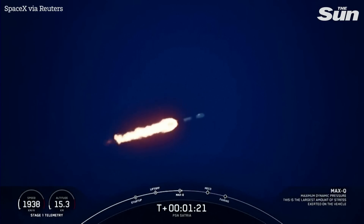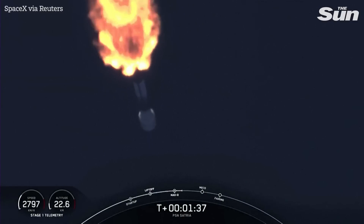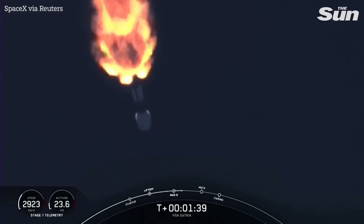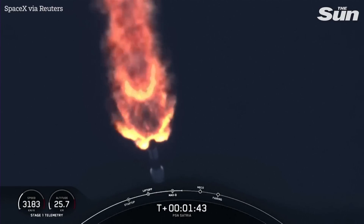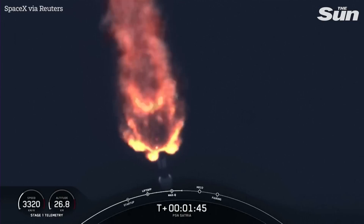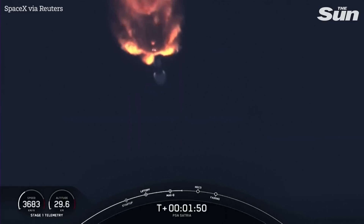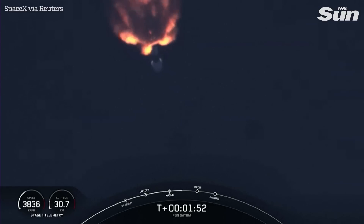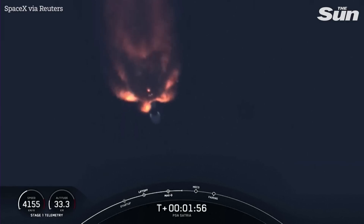we have three events coming up in quick succession. To slow down the vehicle in preparation for the next event, stage separation. Stage separation is where the first stage booster will separate from the second stage. Right after stage separation, the first stage will start its journey back to Earth, targeting a landing on our drone ship, a shortfall of Gravitas, which is currently stationed in the Atlantic Ocean, about 680 kilometers downrange.